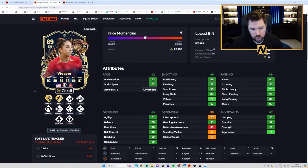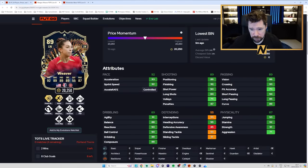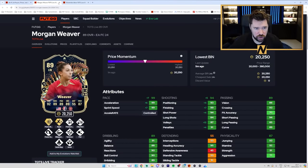Morgan Weaver has Power Shot Plus and Rapid Plus, 5-star, 4-star, with Finesse Shot, Chip Shot, Power Header, Whip Pass, Technical, Flare, Quick Step and Aerial — really good play styles. She's 5'10". Good physicals, decent passing, shooting and dribbling, decent pace. She's a winger but has no passing play styles — Whip Pass is the only one. I honestly feel like Incisive Pass, Long Ball Pass or Ping Pass are so important now. Because she's got Power Shot Plus and Finesse Shot, I'd probably play her at striker with a Hunter — I think that could be a really good card with 5-star, 4-star.